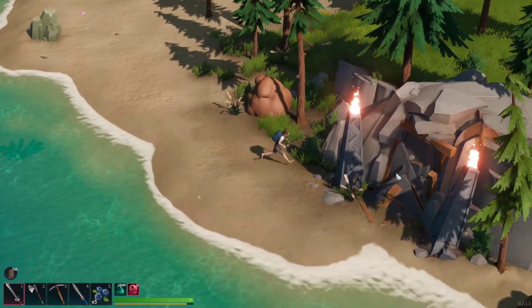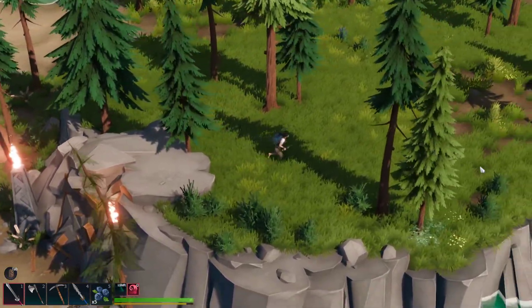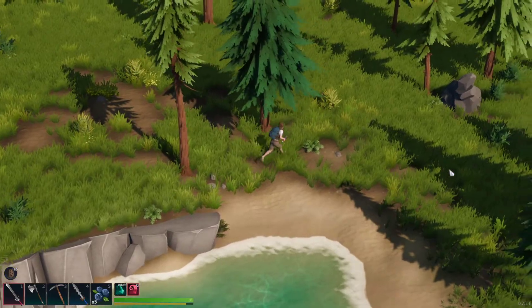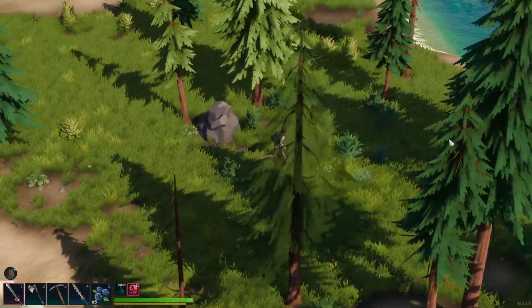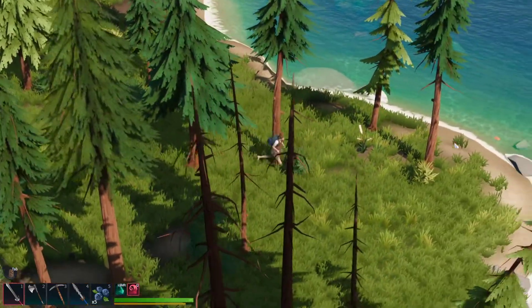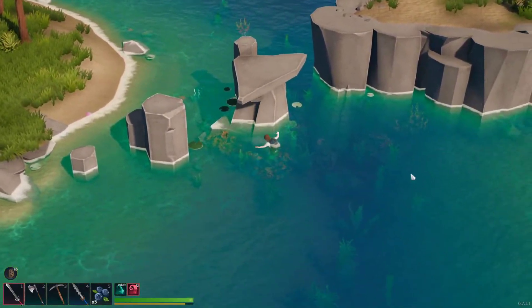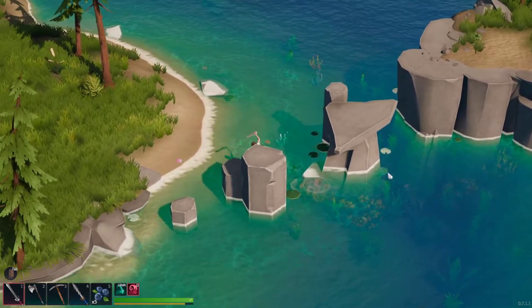From what I understand about how the caves work, this one should unlock eventually once you finish the first one. But more on that later — I'm still learning, I'm not sure all the details yet. So you'll just kind of follow this island down and you'll be able to jump again back towards the mainland at this point. You'll have another little parkour here. Hopefully you don't miss like I just did.